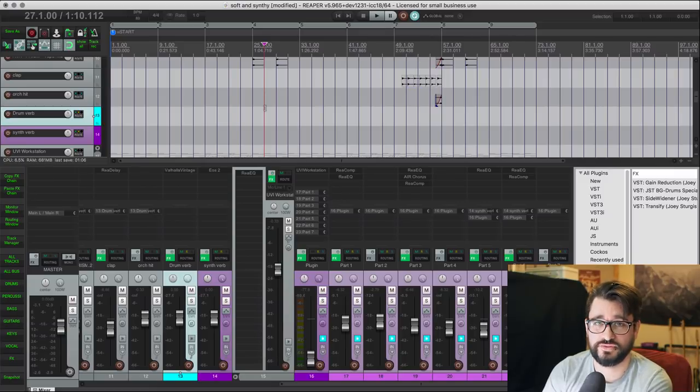The next question comes from Barry. Is there a simple way to clear all automation in a project? This is one of those situations where you search the action list for 'automation' and there's nothing to be found. For whatever reason, anything related to automation is usually under 'envelopes'. So let's search the action list for that.